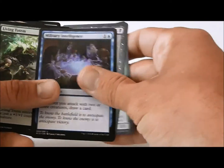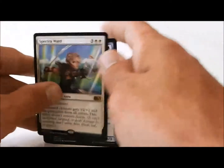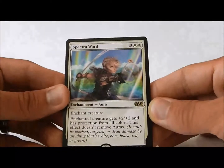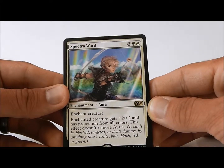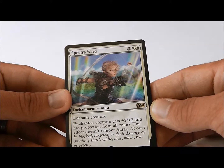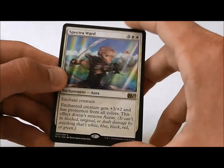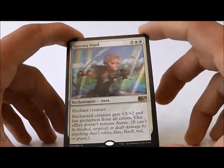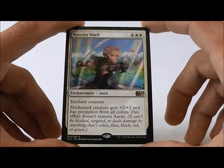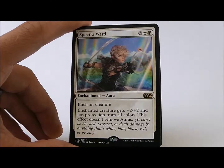So definitely going in on the Spectra Ward. Second pick would probably be Flesh to Dust. Spectra Ward and then Flesh to Dust are the top picks in this pack. Take the Spectra Ward, look for Heliod's Pilgrims, Boon Weaver Giants, and other ways to last until you can draw this card and resolve it, because you will win. It's fantastic. Thank you so much for watching this video. I love doing these for you. Leave a comment below, let me know what you think, and we will get better together. I'm Sean Penrod, and we'll see you in the next draft.